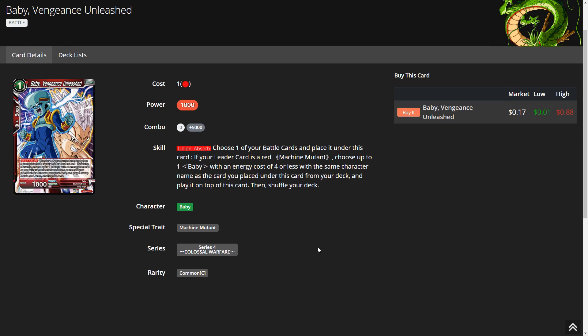One interaction with the one-drop Baby card: it says choose one of your battle cards and place it underneath this card. Since tokens are battle cards, you can do this in any leader. In the Baby leader, you can choose a token, place it underneath the card, and fail to search. If Android 21 Scheme plays two tokens on your side, you can use New Absorb to choose the token, place it underneath, fail to search, and repeat until all tokens are gone.